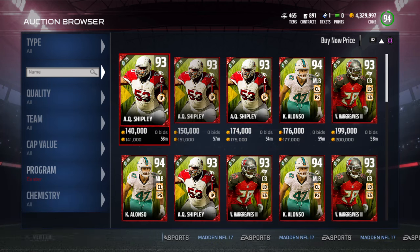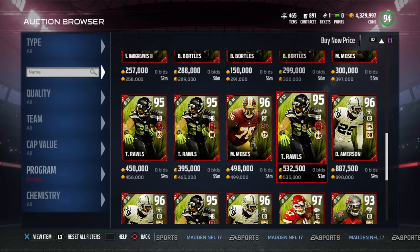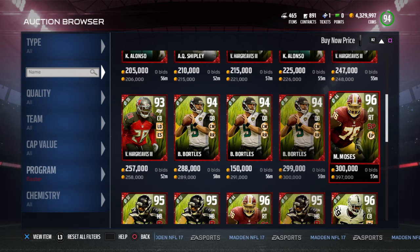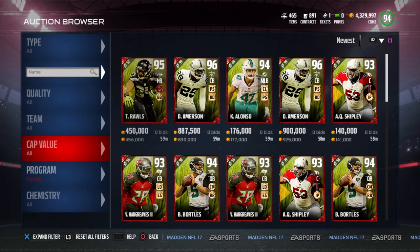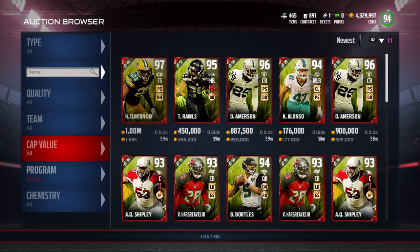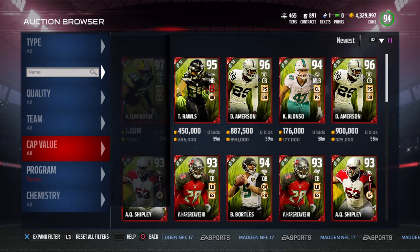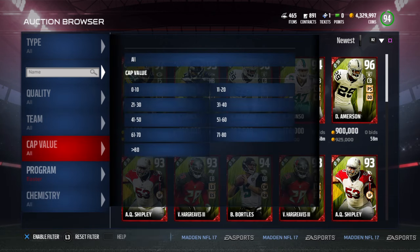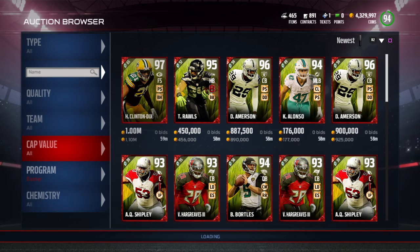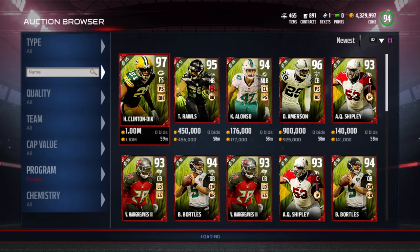You also gotta look at what these players are gonna go for after the promo, in case you can't sell them during it because prices are dropping. This guy probably goes for about 250k. Make sure you're on 'newest' not 'buy now.' Anyway guys, if you enjoyed this video hit the like button and make sure you're subscribed for more tips, tricks, coin-making methods, and player reviews on Madden. Peace out guys, have a great day — God loves you, peace.